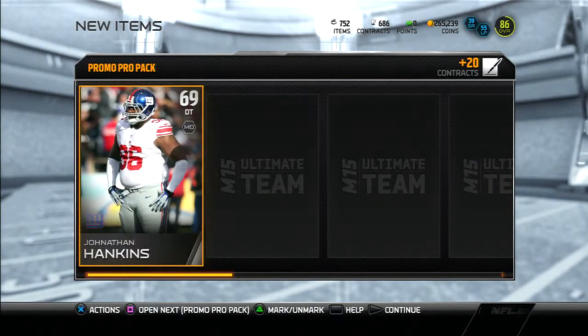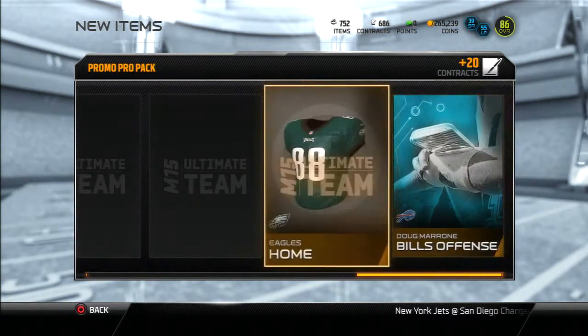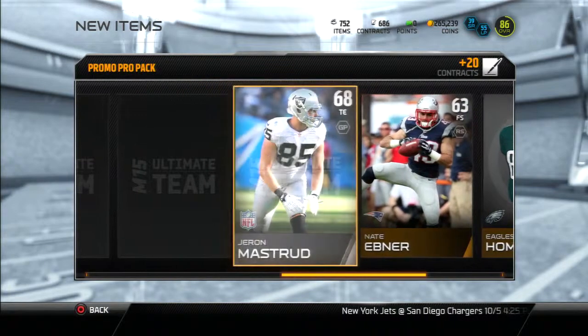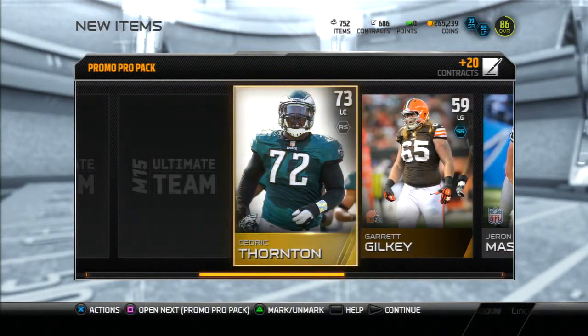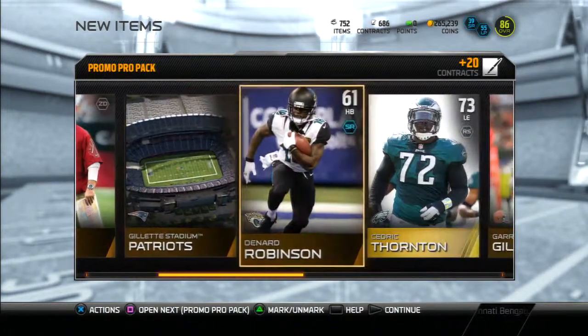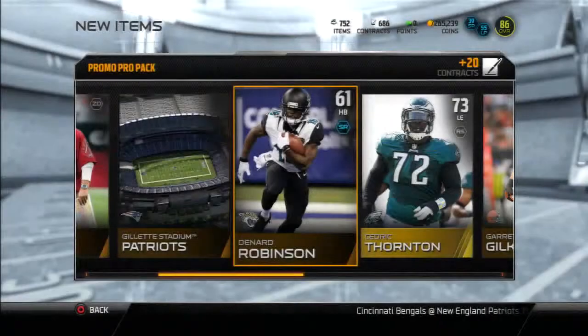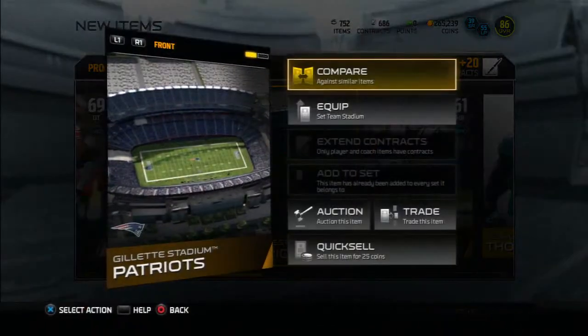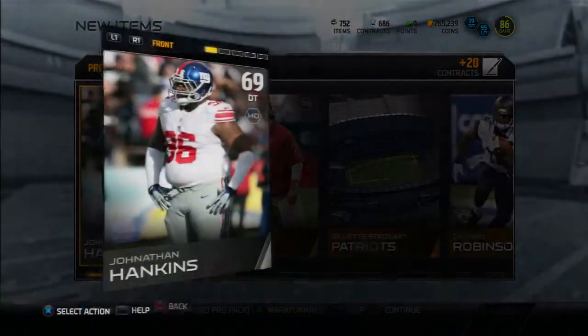We start out with Jonathan Hankins. We're gonna go from the back this time — maybe pull something good. We got Cedric Thornton, and like I said, I didn't pull a Bruce Arians... and I've just pulled him again.